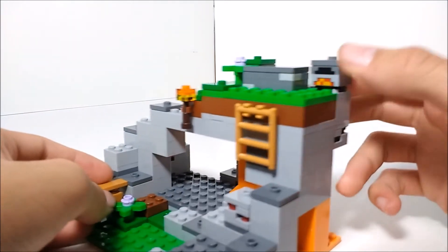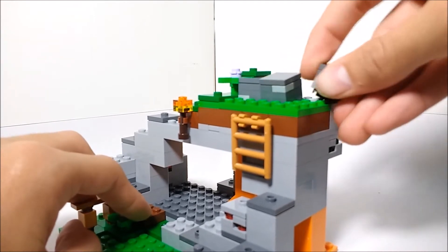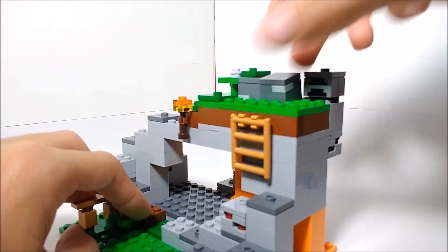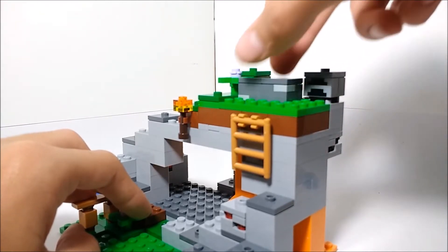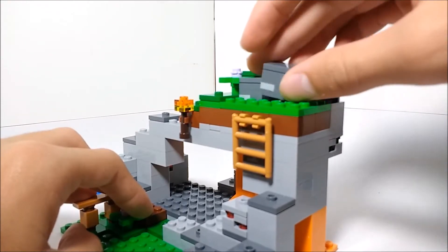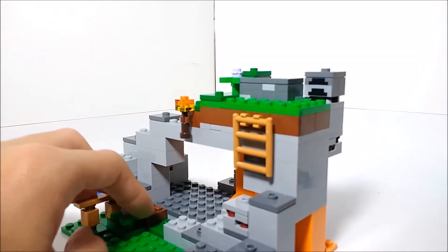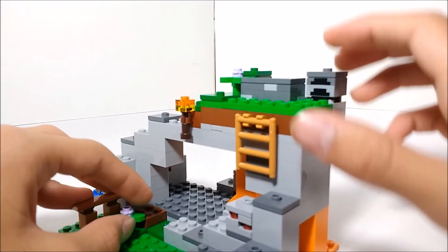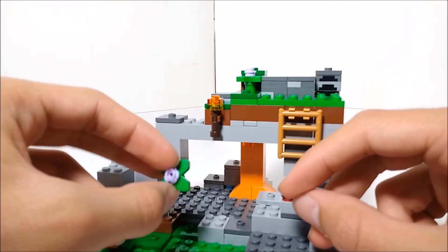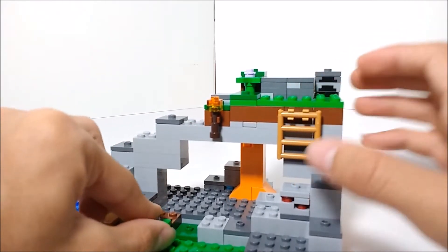Up here at the top we've got a furnace — that's the new furnace design where you can actually reverse it to make it look like it's cooking something and then switch it back. There are also a couple of gravel blocks here, which we've seen before in the Crafting Box 2.0 but now we get them in a much cheaper set. The flower pieces on top are also new — those are the new 2018 flower pieces.